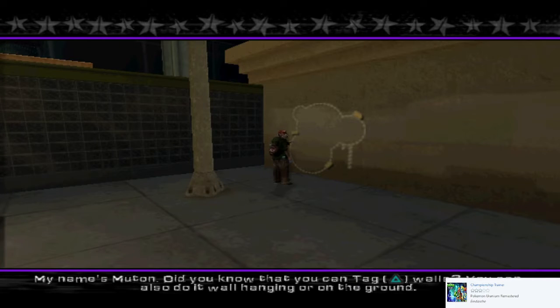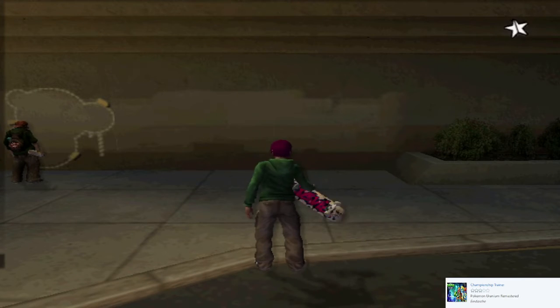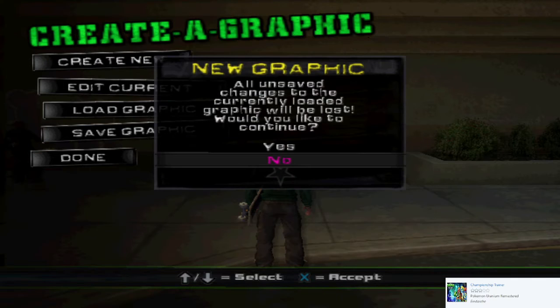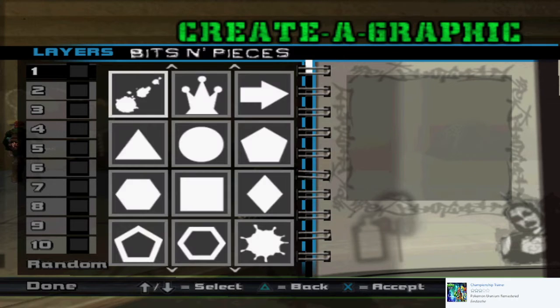What's up? My name's Mouton. Did you know you can walk up to any wall and tag it? You can also do it while you're hanging on a wall or just paint the ground right under your feet. When you're with me, you can create your own graphic or help me finish my pieces and I'll hook you up with new graphic styles.